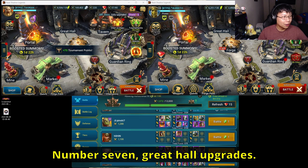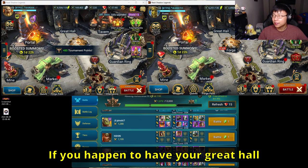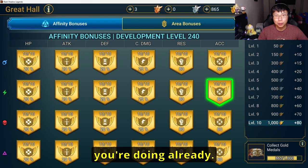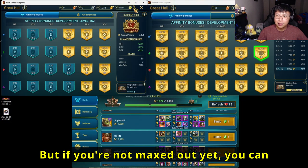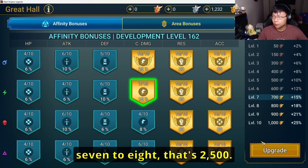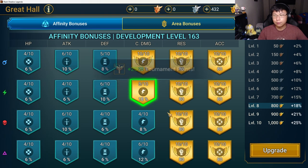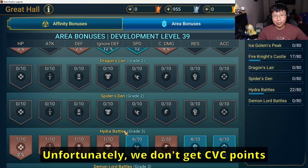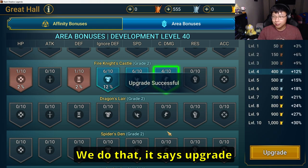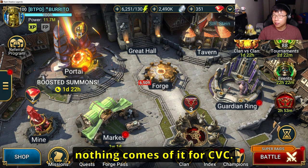Number seven: great hall upgrades. If your great hall is maxed out, skip ahead — you probably know what you're doing. But if you're not maxed yet, you can get a lot of points from upgrades. For example, going from level seven to eight is 2,500 points. Unfortunately, we don't get CVC points for upgrades in the library.